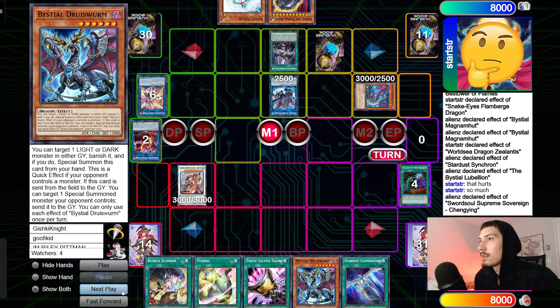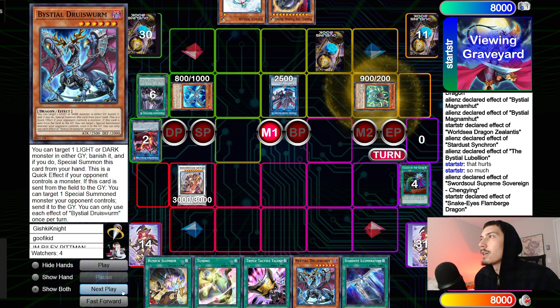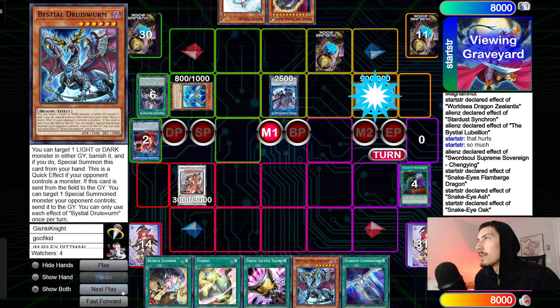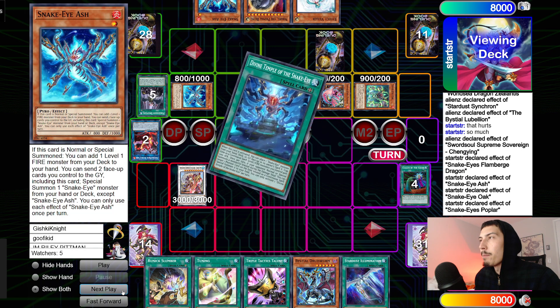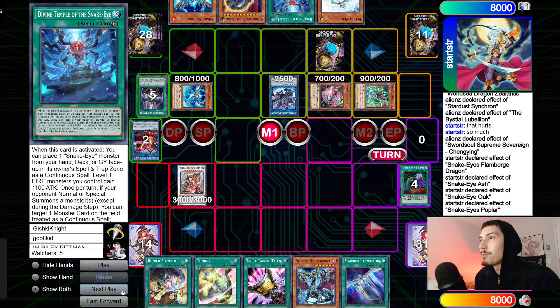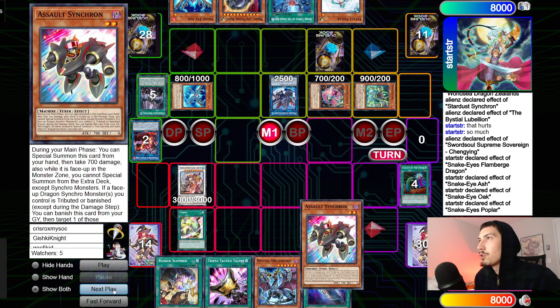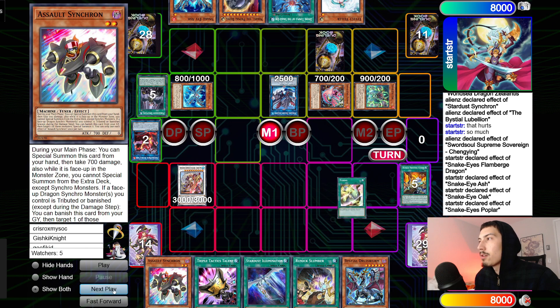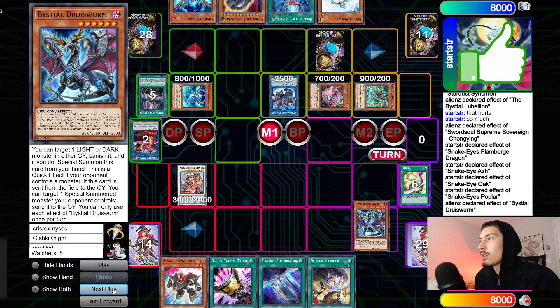Chenging effect — chain Droplet, send the Flame Bridge, negate the Chenging. New chain: Flame Bridge effect to reborn, bring out Snake-Eye Ash, bring out Oak. New chain: Ash one, Oak two — bring out Poplar, go search another Snake-Eye Ash. Poplar effect goes to search Divine Temple. Still has Valor and Nib. Next up, Tuning — go search for Assault Synchron, mill one, hits a Freezing Curses.